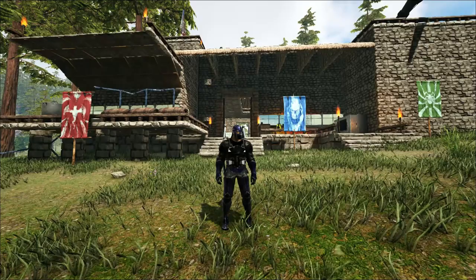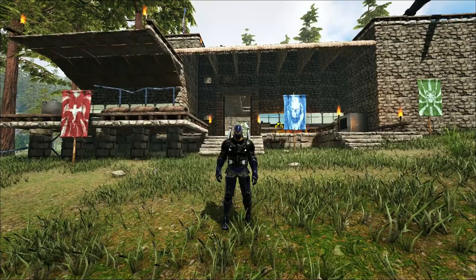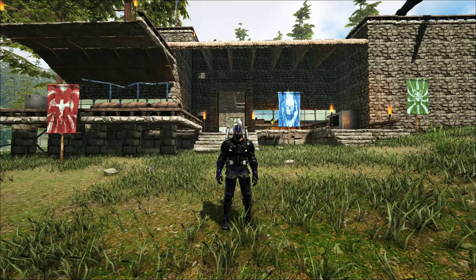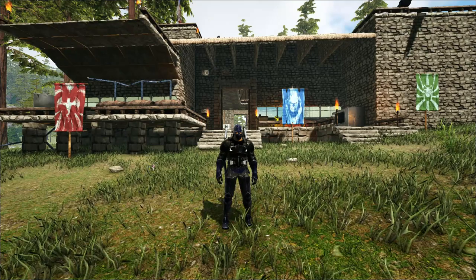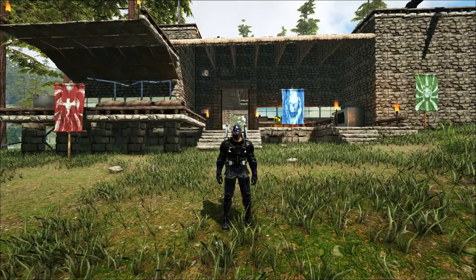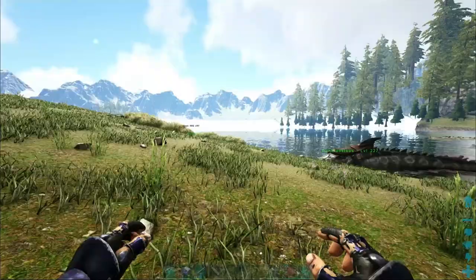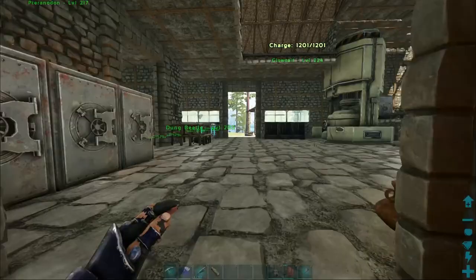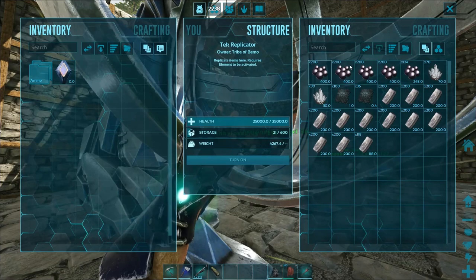Welcome back to Ark Valguero. Today we're going to be working on a little bit of stuff around the base. I want to get a tech transmitter made — I have just enough element and resources to make one in the replicator. Then I have some eggs I want to hatch, some spinos that will be used for the alpha boss battle. I think you can use a tech transmitter to start boss battles, so I need to get my fairies out of cryopod, let the sickness wear off, and get them set up to run some of the better boss battles while I'm waiting for my spinos. That way we can get some more element because we are extremely low.